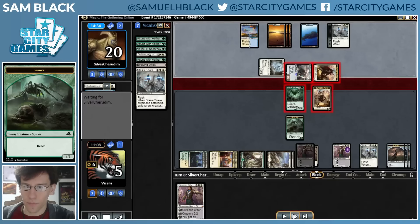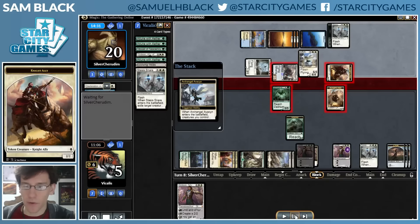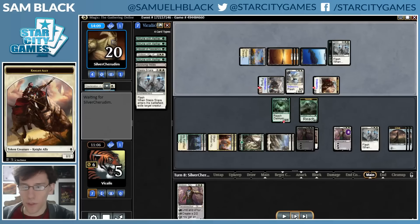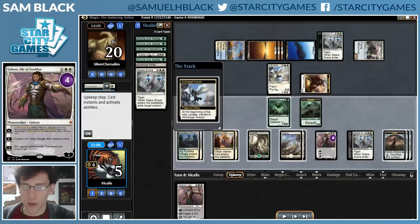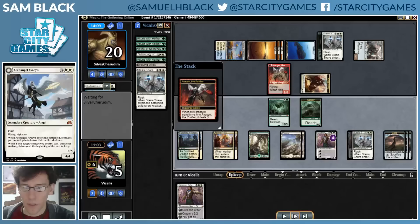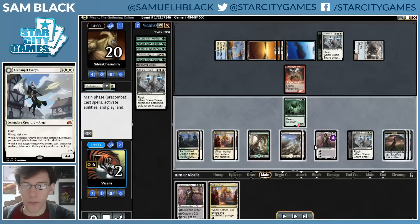My opponent tries to attack here. I should have let them attack before casting Stasis Snare, but I just cast it at the beginning of combat. It didn't change anything as my opponent attacked with both creatures anyway, so I block in the obvious way. My opponent has Avacyn, which just kills my knight ally. I'm not really that worried, but my opponent has a Selfless Spirit in play, so they can flip Avacyn to kill my spider and damage my Gideon. But really that was just trading a Selfless Spirit for a spider and getting some damage on Gideon — I assume it was to flip Avacyn so my opponent would have a creature big enough to get through Ishkana.